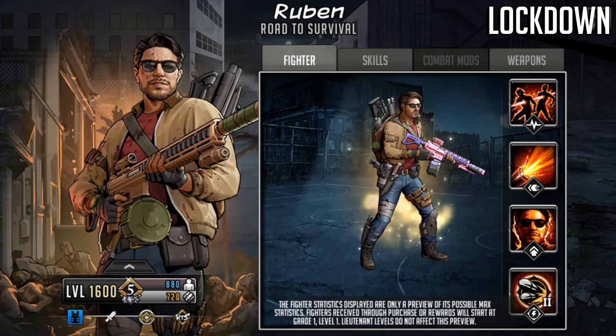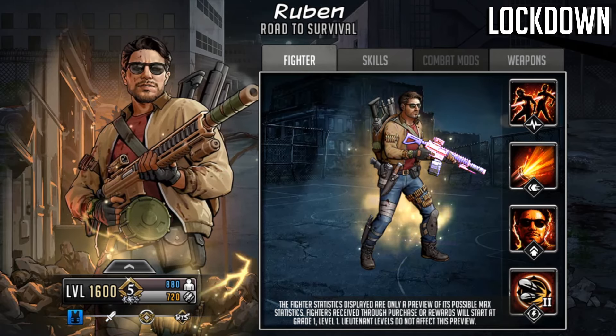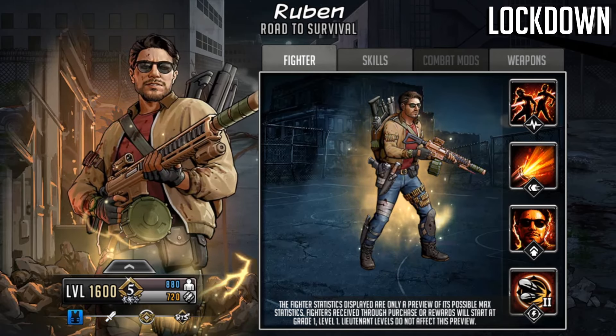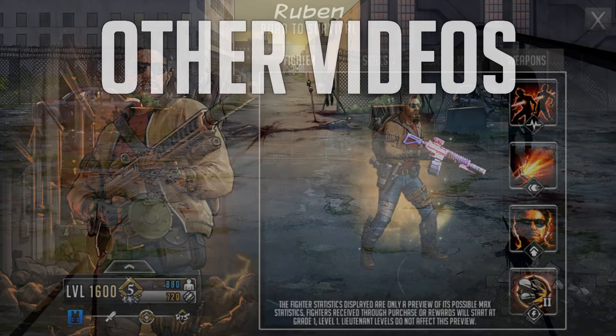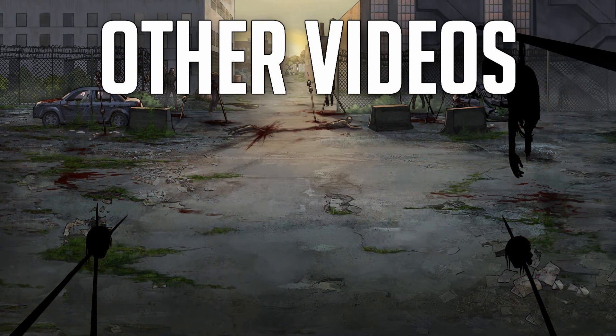The bug information has been passed on to Scopely and should be fixed. The guardian shield visual issue is affecting every character in the game, not just Ruben, and hopefully there will be some bug fixes very soon. Let me know your thoughts on Ruben as an ultra token world recruit — best of luck if you entered the giveaway, thank you very much for tuning in, and as always, keep on surviving!